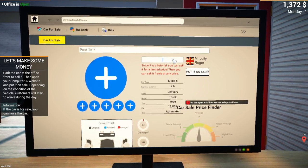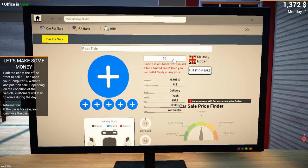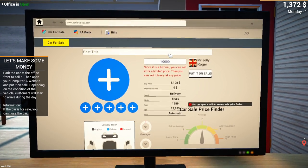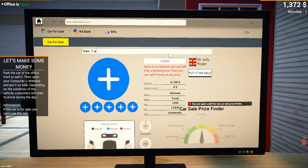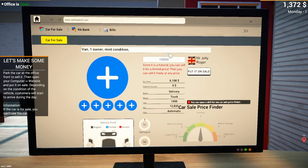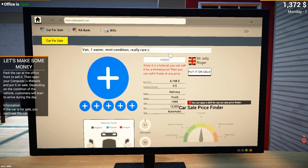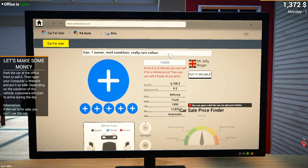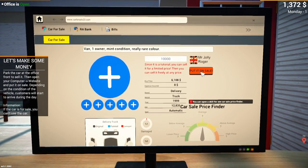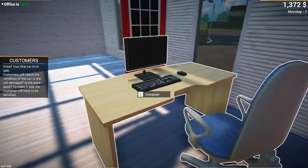I'll take some pictures after, so let's just go. Ten grand. Van - one owner, mint condition, really rare colour. That'll do, can't put any more in. Put it on sale. Let's go and see how to take pictures then.